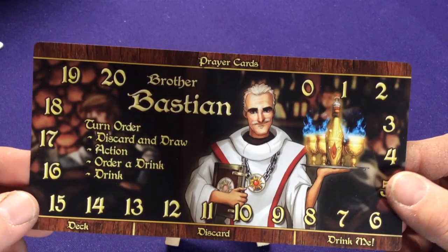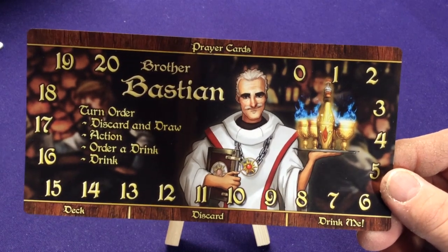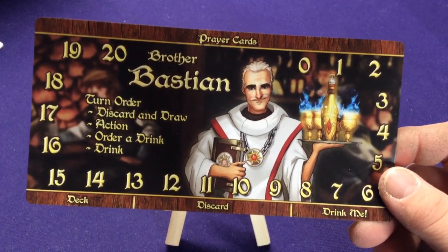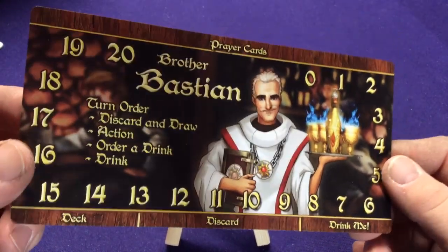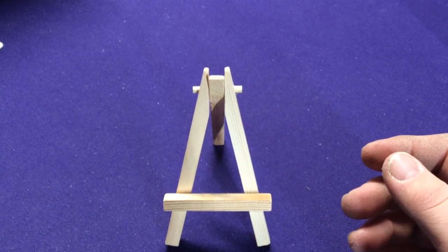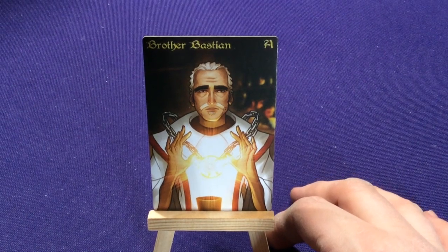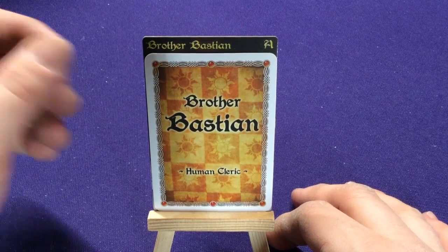This is only available in box number five, which also contains it for any other previous characters that didn't have this. If you have other characters or boxes you've bought that came out before five — big sets one through four or some of the small single character decks — you can pick up that storage box and get these extra player backers. You'll also get in set number five a deck divider, or box divider, which are really nice. Puts the cards in there very well — Brother Bastian, the human cleric.